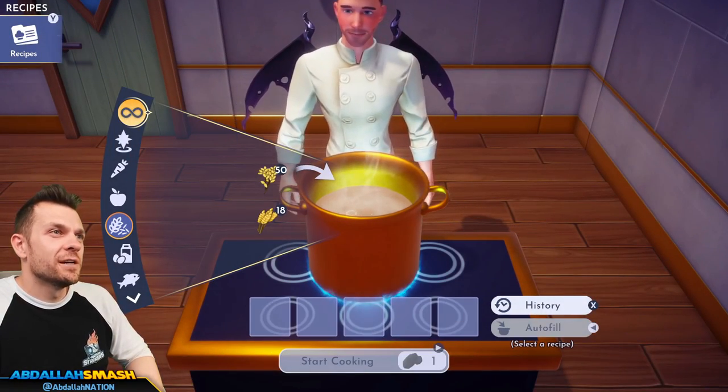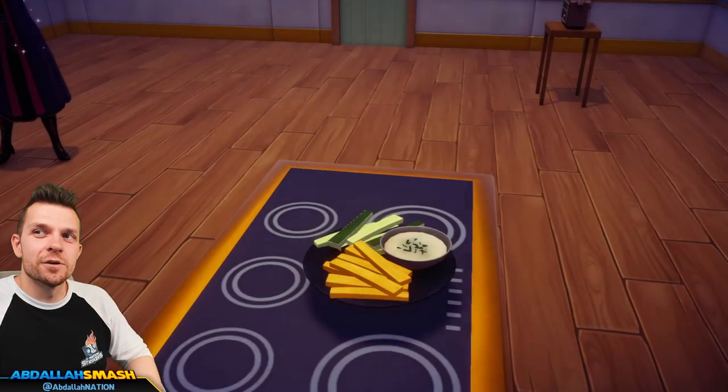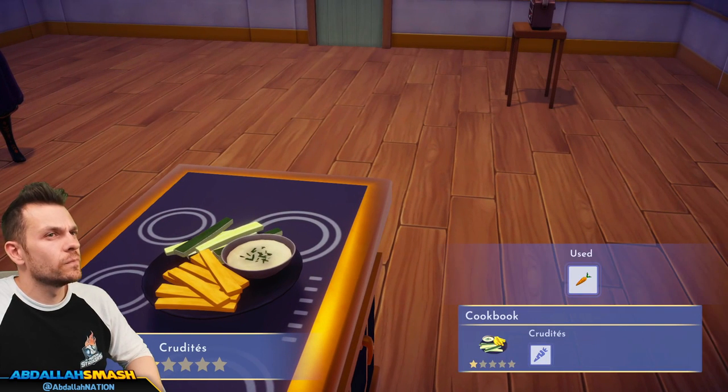Crudités is like the easiest thing you learn in Disney Dreamlight Valley — it's just a carrot. Crudités!